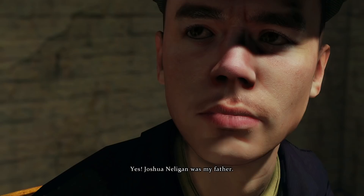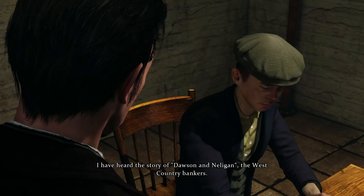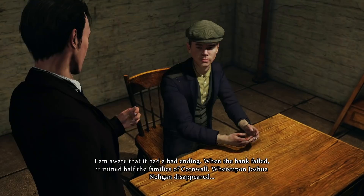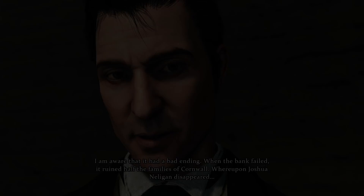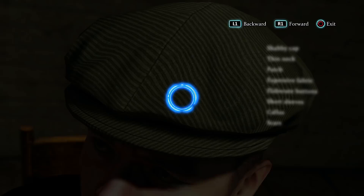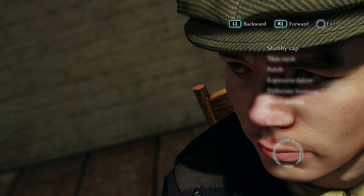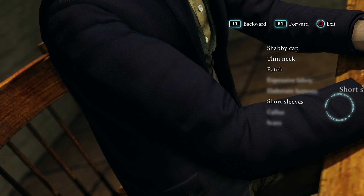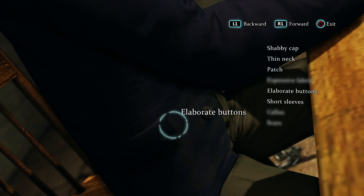Holmes has heard the story of Dawson and Nelligan, the West Country bankers. Joshua Nelligan was the suspect's father. When the bank failed it ruined half the families of Cornwall, whereupon Joshua Nelligan disappeared. To the right is listed all the features you must spot to complete a character portrait — if stuck you can exit, but the more information you collect, the more you have to confirm or contradict the suspect's story.